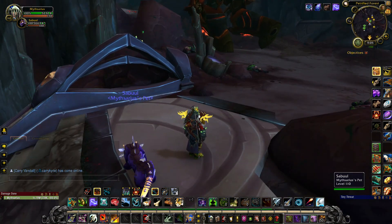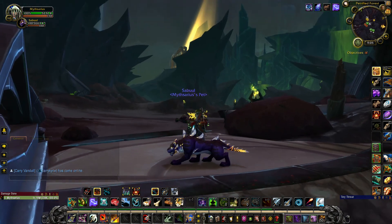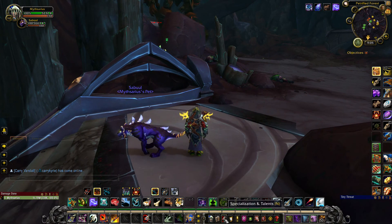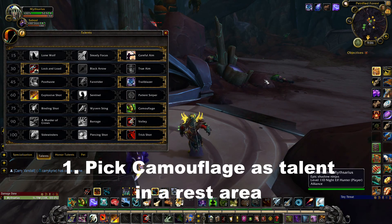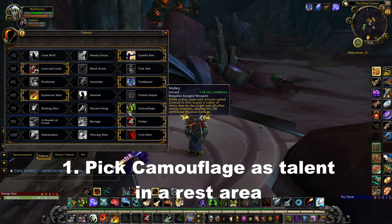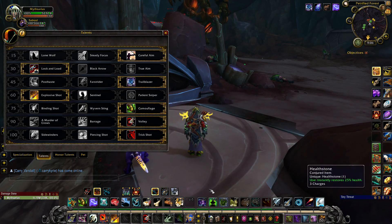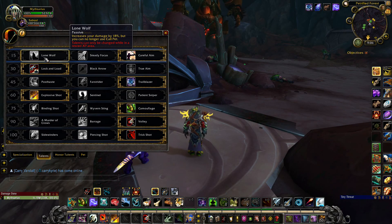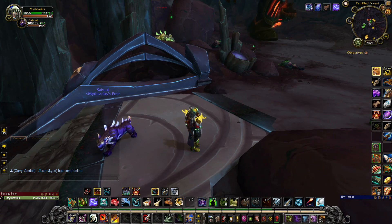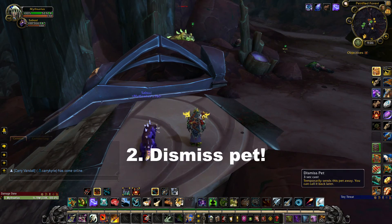Now this is the actual taming portion of getting a panthara. One of the first and most important things is that in your specialization talents — depending on what spec you're in — you want to take Camouflage. You also need to be doing this in a rest area, that's very important. For marksman hunters it's also very important that you don't have Lone Wolf activated, because then it won't let you tame at all. Before you start your taming make sure that you dismiss your pet, because that'll be very important.